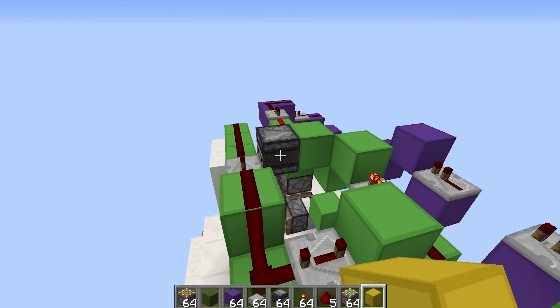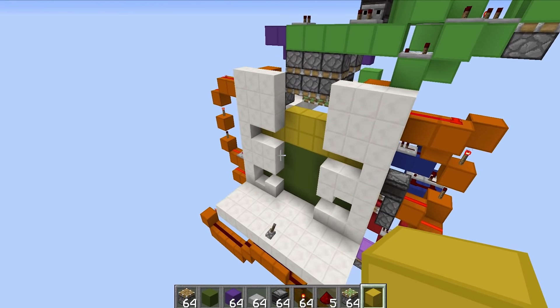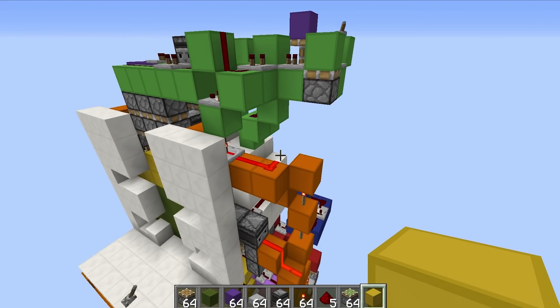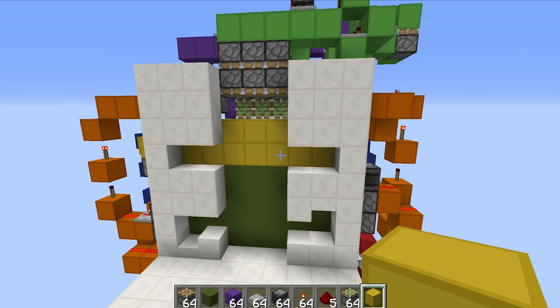We flick the lever here and that opens everything a little bit slowly, but there we go, and then that closes everything — it's done. I'm going to change up that pulse extender, link this thing up into the circuitry, and then we'll have ourselves a working Bumbo Cactoni door. I can't believe we've actually done it.